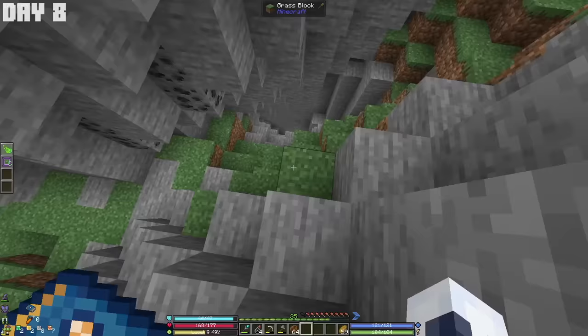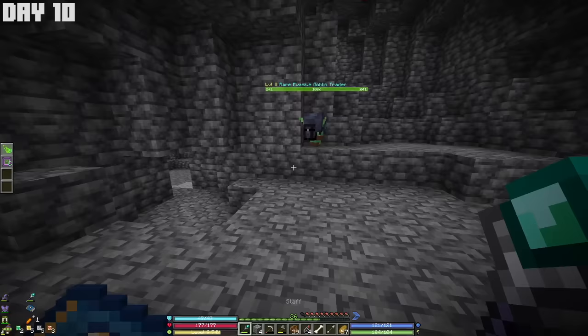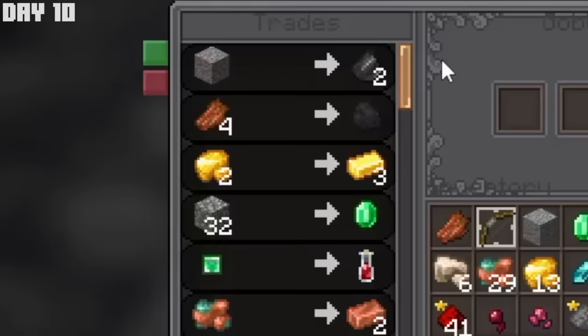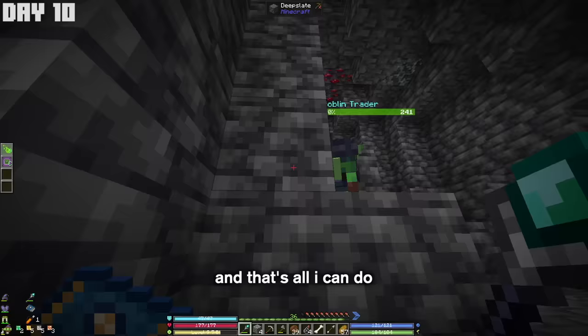I headed down into the caves to try to find a good mob to use as a test subject. While I was in the cave mining for a few ores, I ran into a goblin trader. Most of his trades were pretty useless, except for one that let me turn two raw gold into three ingots. So I traded all that I had with him.